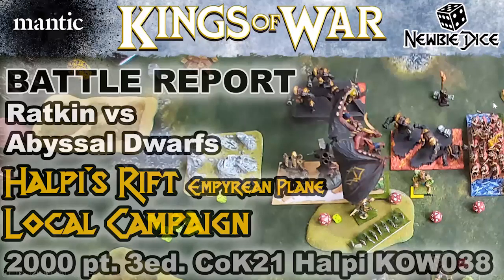Kings of War fans, it's been a while, but I'm back with a battle report between the Ratkin and the Abyssal Dwarfs. It's 2,000 points using Hellpeace Rift rules in a local campaign on the Empyrean Plane.